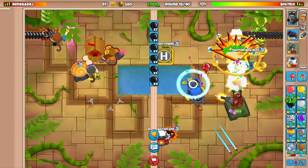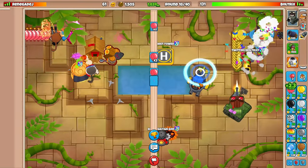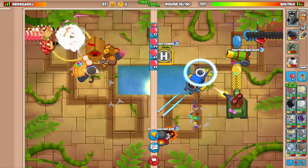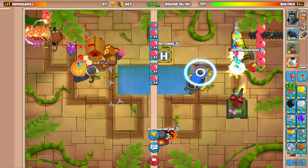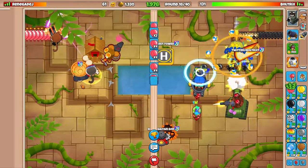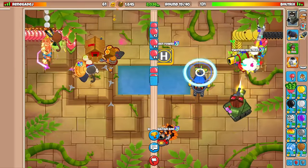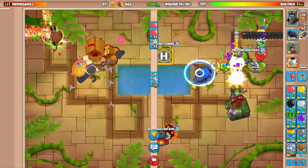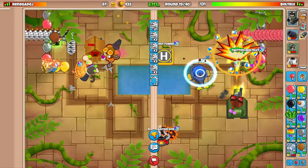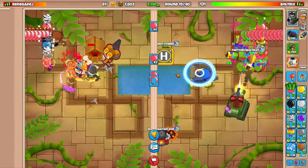Camo blacks here on this round — pop those camo black balloons for me, heli! Let's also transition to pink eco. He went for the primary top path upgrades on a village when he doesn't have a primary tower in his strategy — the ninja monkey and the alchemist are both magic towers. Newsflash! Definitely very interesting to see that. Still stealing our cash again — let me try to use up all cash by sending zebras. Zebras are still good eco balloons to send when he's stealing our cash.